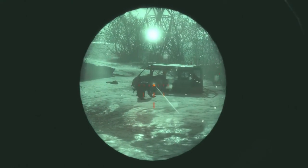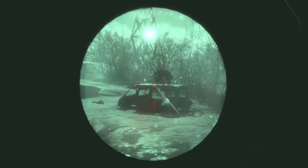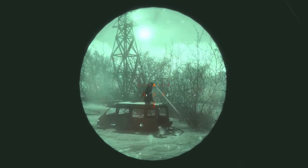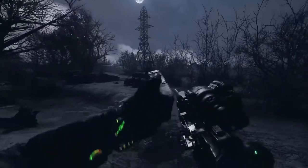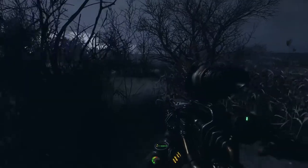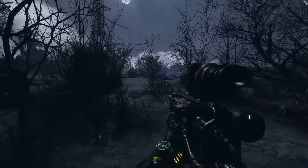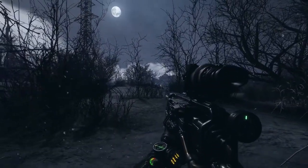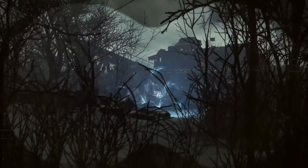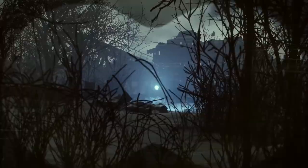Whilst night time can provide cover, it brings its own set of challenges. A watchman on patrol can spell danger, and if not dealt with, it will call its pack to ambush you. And in a world rife with dangers, a more mysterious threat is that of the anomaly — a roaming electrical phenomenon that expels radiation and will kill you if it gets too close.